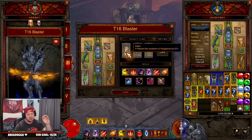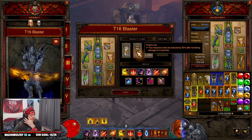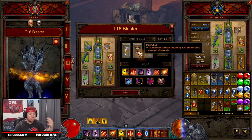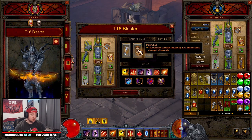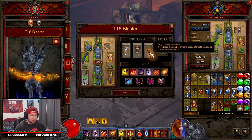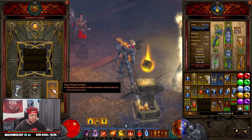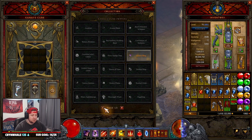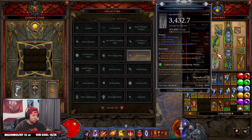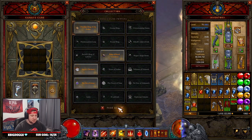In the Cube we have Dawn for permanent uptime on Vengeance, which helps keep us alive. We have Pride's Fall — your resource cost is reduced by 30% after not taking damage. You shouldn't be taking damage with this build; you should just be flying around killing everything. If you do get hit it'll be rare, but this helps with reduced resource costs so you can keep up all abilities. For the ring slot in the Cube, I need to correct this — it should be Obsidian Ring of the Zodiac for cooldown on everything, especially Vengeance. Alternatively, Elusive Ring works if you need more survivability.